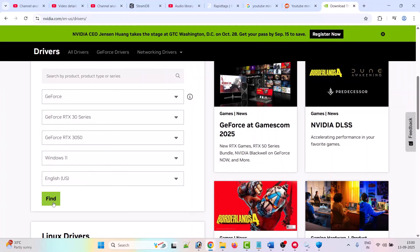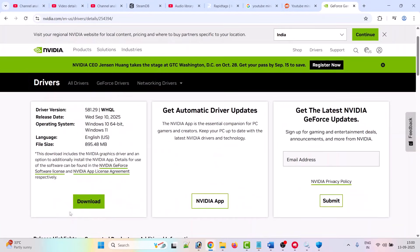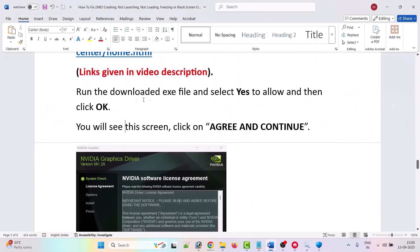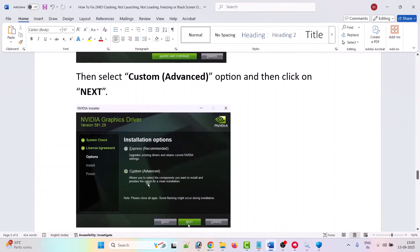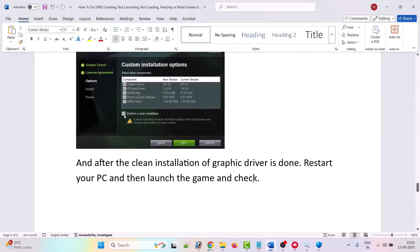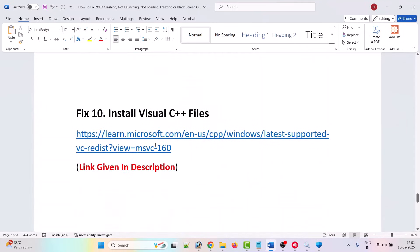On the NVIDIA website, select your graphics card version, click Find, and the latest version shown is 581.29 — install this Game Ready Driver. Click View, then Download. Once the exe downloads, run it, select Yes to allow, click OK, then Agree and Continue. Select the Custom (Advanced) option, click Next, tick 'Perform a clean installation', and hit Next. After the clean installation completes, restart your PC and launch the game.